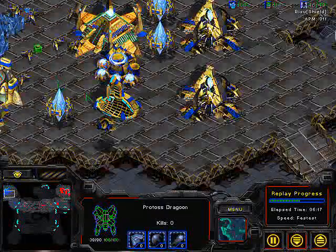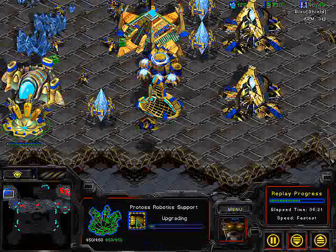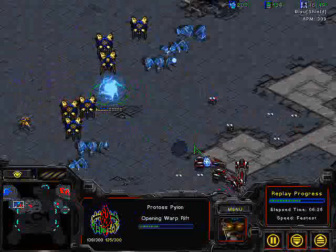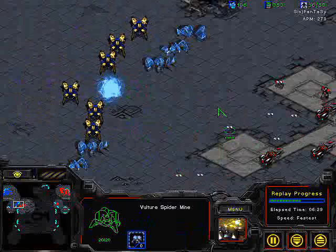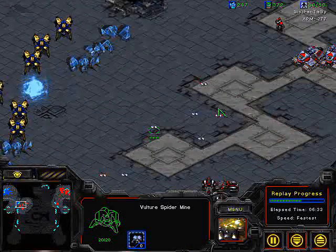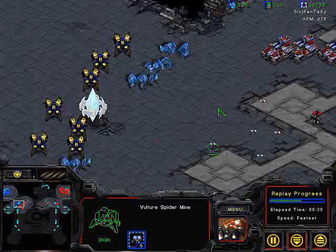These dragoons are being retreated back. Shuttle has been created. Robotic support bay going up - this will allow for reavers. Another choke point has been placed so that units cannot get past. Mines are being placed very well, but they're a little too far out. Unless he gets siege mode quite soon, this push will be held off.